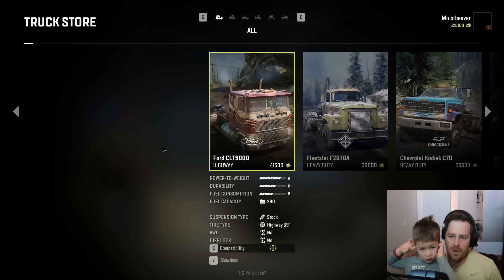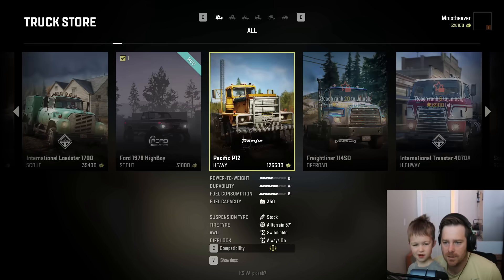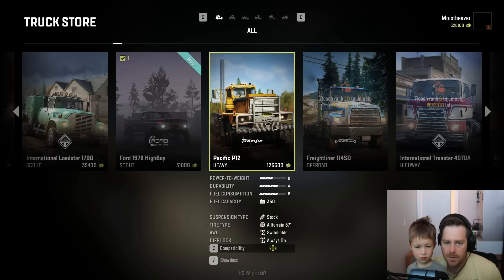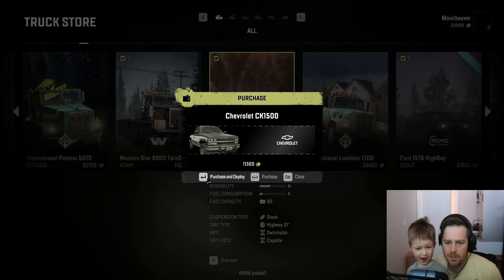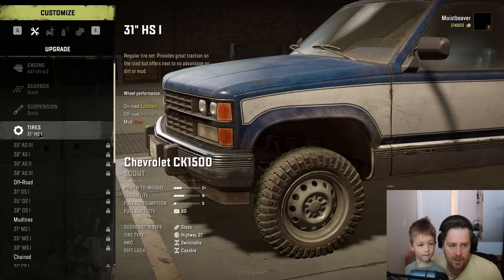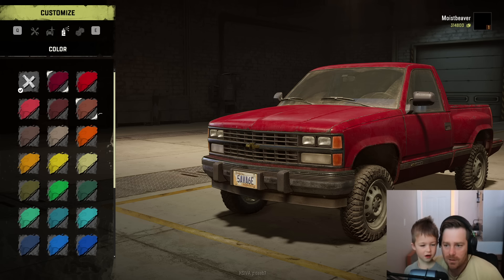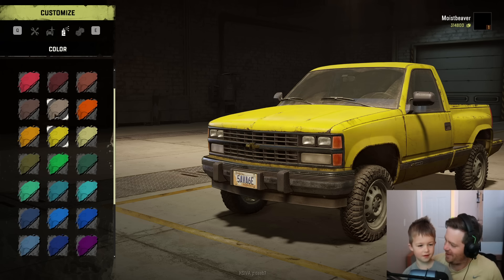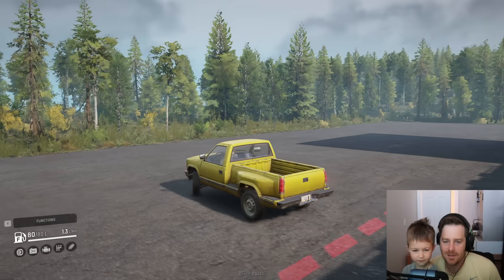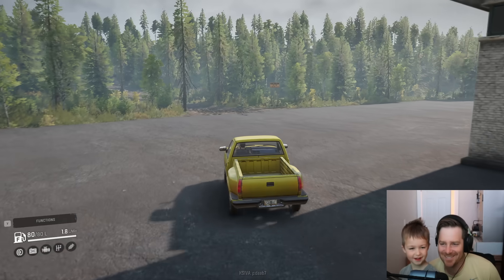Alright, you want to buy one more truck? Yeah, see how it goes. You want to buy this little guy? Well, that's kind of all we have — we have to unlock all this other stuff first. Let's try this guy. It's a tiny guy. It is a tiny guy, but we'll see. We can change the color. You want to change the color? Yellow? Boom! Okay, let's do it. You ready? See how this little guy does? You think it's going to do good? Yeah, I don't think so either. We'll try.